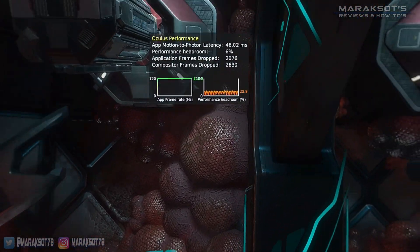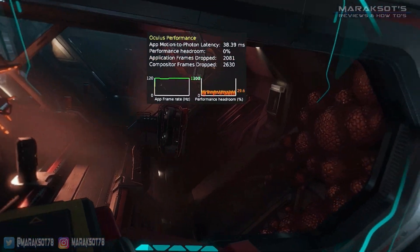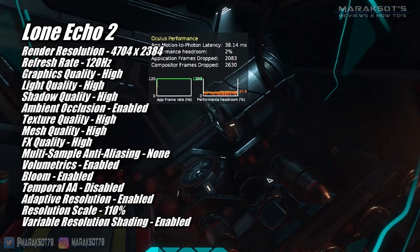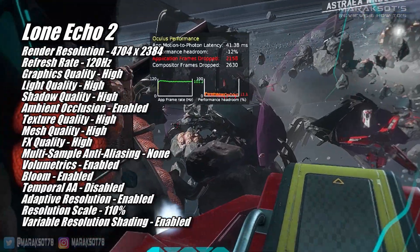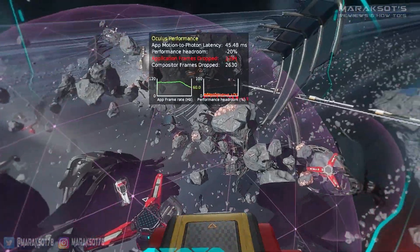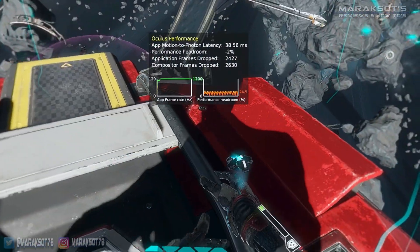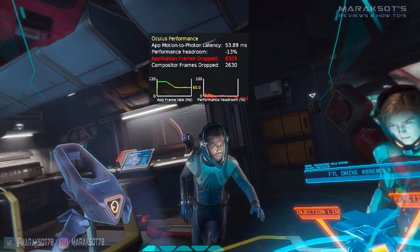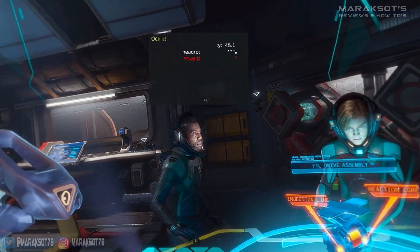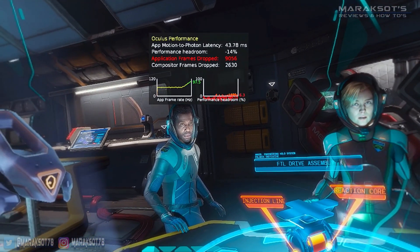Lone Echo 2 is another game I would recommend running at 90 Hz rather than 120 Hz, but to see what the 7900 XTX could do, I ran all my tests at 120 Hz. In most areas of the game, it ran at or very near 120 FPS with the game's settings pretty well maxed out. The settings I used are just a little bit higher than the 7900 XTX can consistently maintain. Most of the time, performance dips were brief enough that they didn't affect the experience. However, when I got to what I'll call a cutscene segment, the frame rate fluctuations made the game feel a bit choppy, so while the 7900 XTX can run this game pretty well at 120 Hz, you get a much more enjoyable experience at 90 Hz.